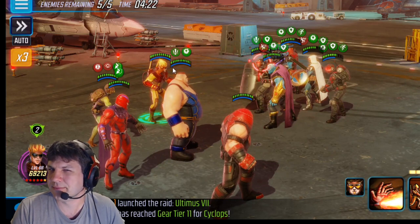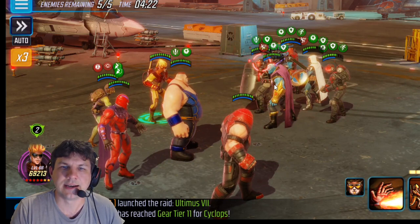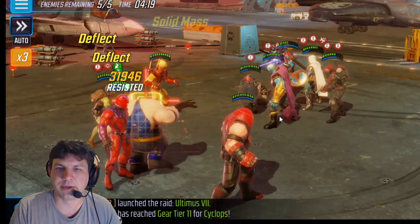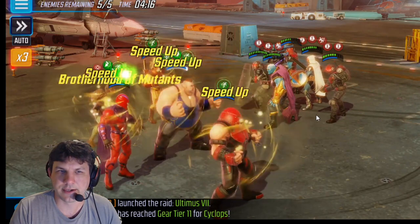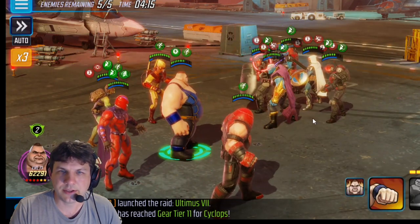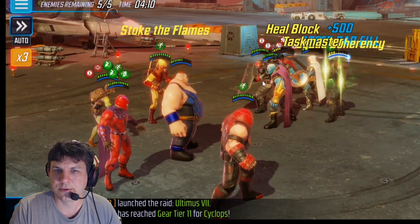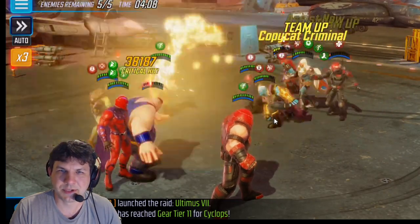Pyro is not blind — sometimes he gets blinded by the Task ult but he isn't here — so he's going to strip all these buffs with his special because they're all bunched up and make easy targets. That's pretty huge. Now we're going to use the Blob ult, hit everybody in the middle, and get the Toad assist.